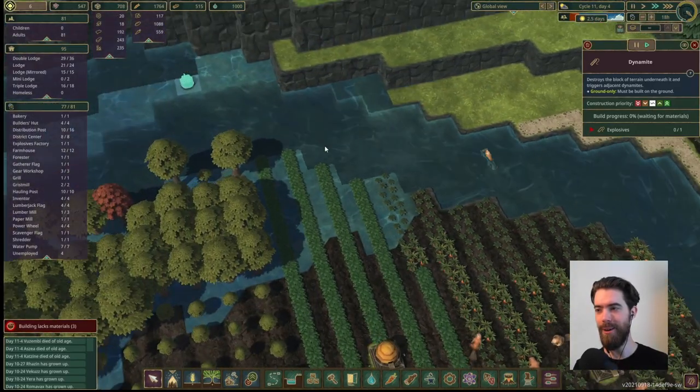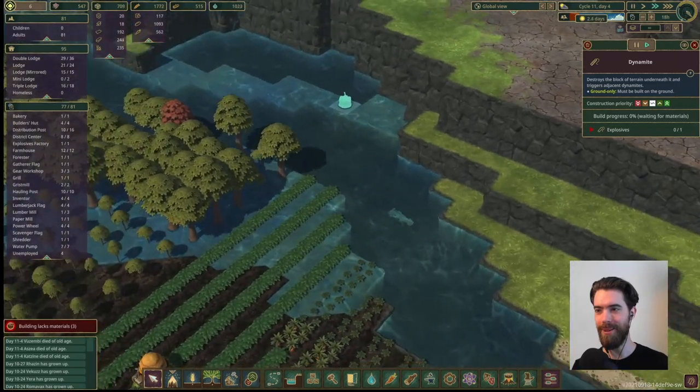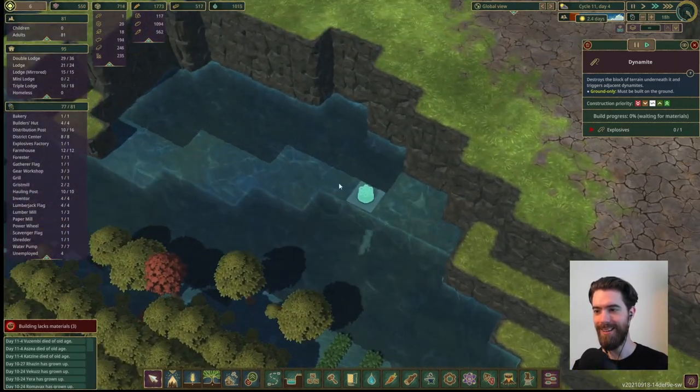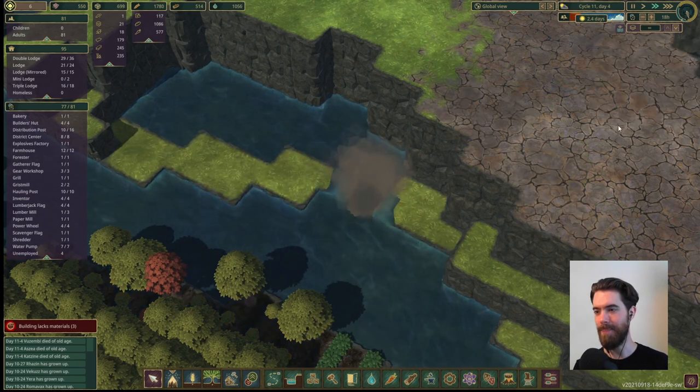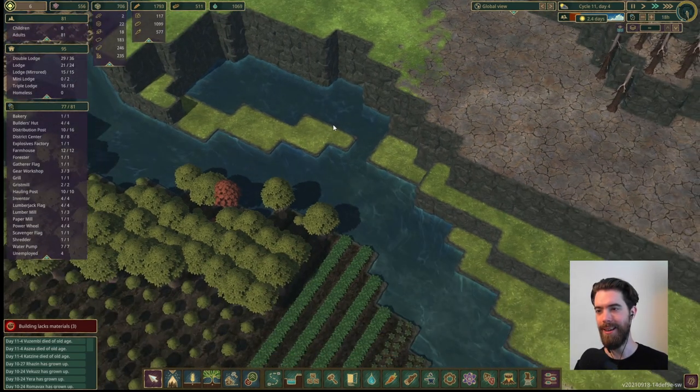Oh look, he's trying to swim it out. He's swimming out the little explosive to be able to create this pond. Build it in and light it up. Yes, we're now connected.